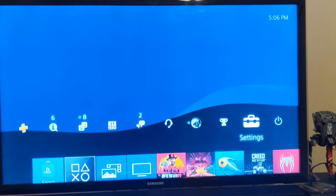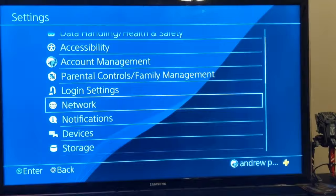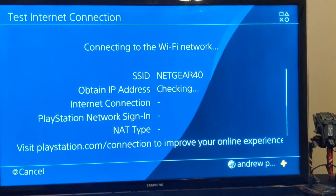The first thing we want to do is head over to Settings, then head down to Network, and after that we need to test our internet connection. This can take a lot of time, especially if you have bad internet like me, so you should be patient.